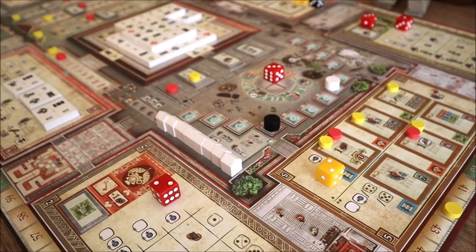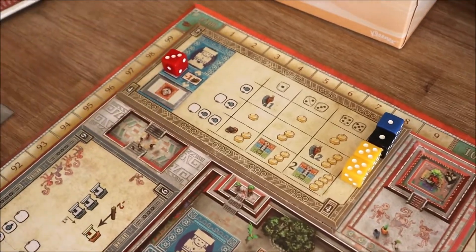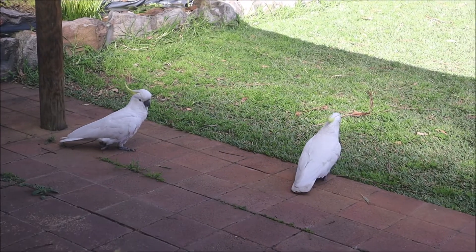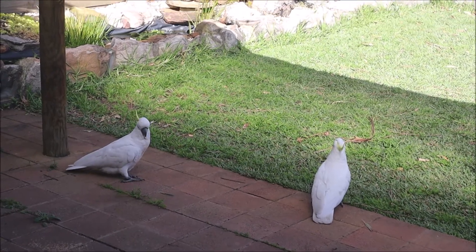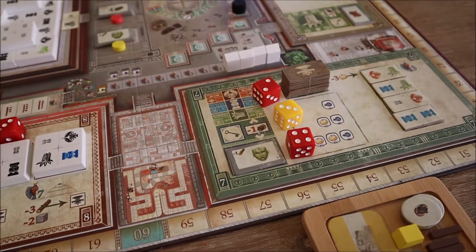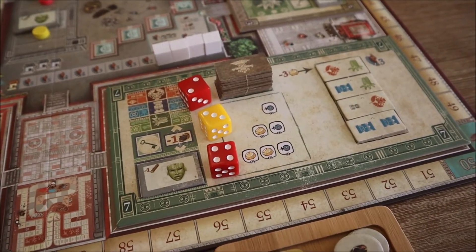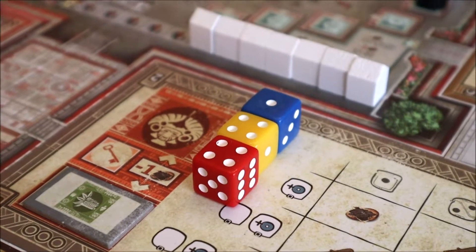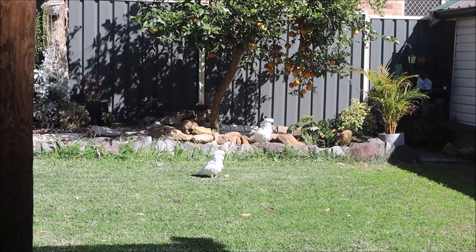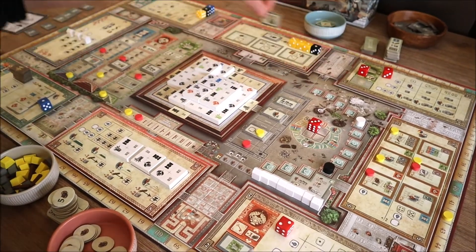Throughout the game, players will be selecting one of their workers and moving them one to three spaces clockwise around the game board — it's just like Monopoly, but instead of one piece, imagine deciding between three pieces to move. It's pretty simple, actually. Move your die to the next location and decide to either take the action, gain coca, or lock that die worker away by sending them to the temple to pray. That's it! It's a game of throwing pebbles on a pond and seeing how many ripples you can create.